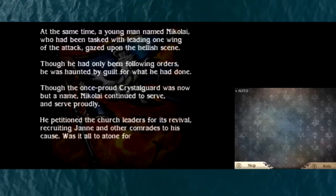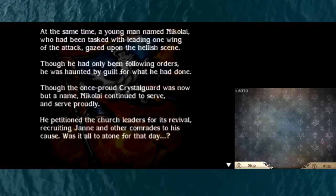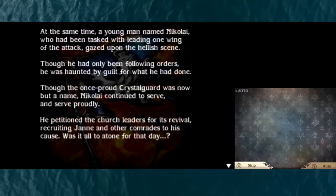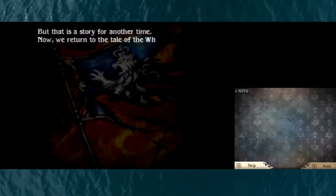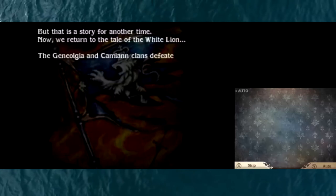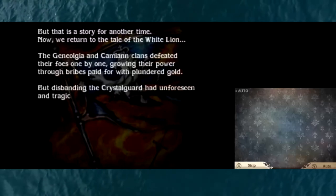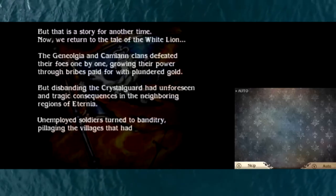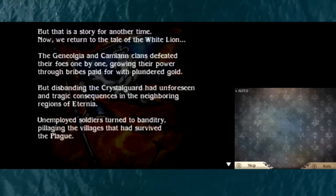Though the once proud Crystal Guard was now but a name, Nicolai continued to serve, and serve proudly. He petitioned the church leaders for its revival, recruiting Jan and other comrades to his cause. Was it all to atone for that day? But that is a story for another time. Now, we return to the tale of the White Lion. The Genioja and Camlin clans defeated their foes one by one, growing their power through bribes paid for with plundered gold. But disbanding the Crystal Guard had unforeseen and tragic consequences in the neighboring regions of Itania.